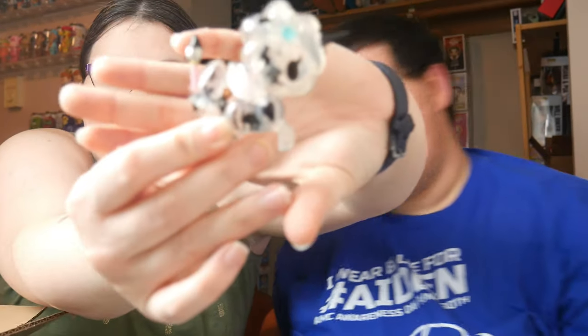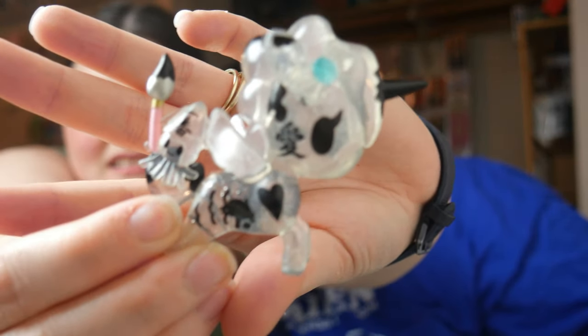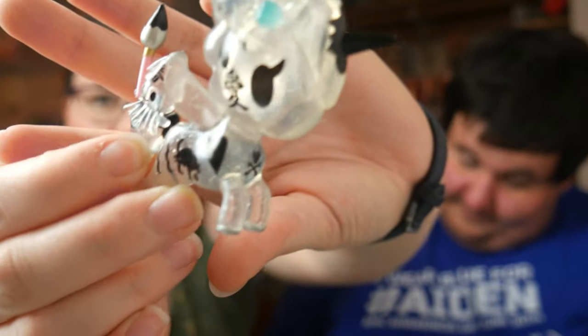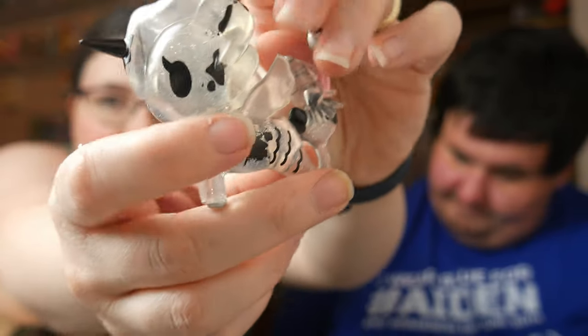Oh, Tiny Tunes — so excited for that! Animaniacs edition. Oh, this one's cute! Which one is this? It's Inky! It's got the little squid on the tail. It's a little clear and see-through — kind of like ink spots. That is cute.